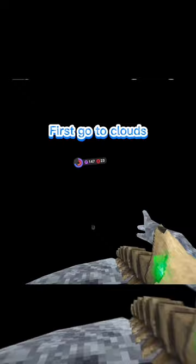How to get out the map, part 1, difficulty medium. First, go to clouds. Put your arm on the other side.